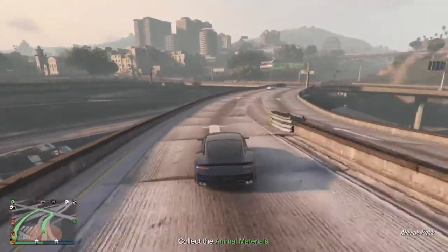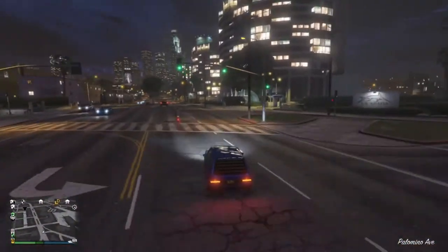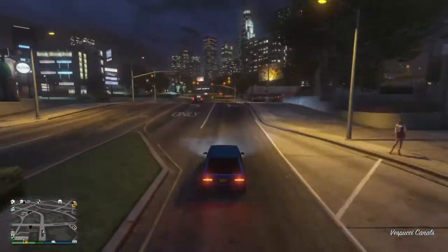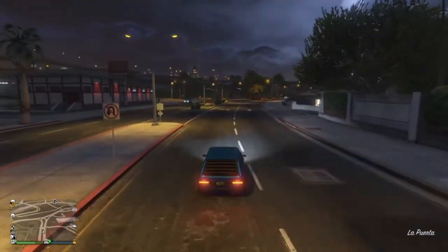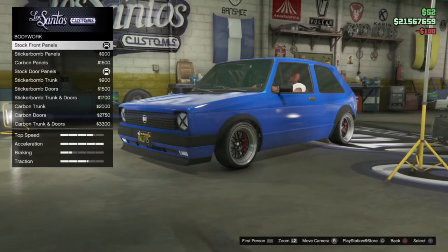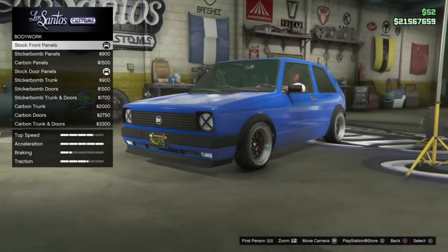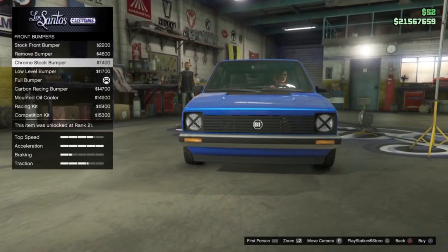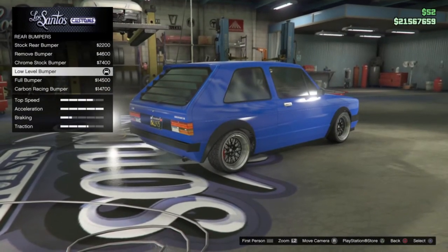At number 10 we have a brand new vehicle — the BF Club. The reason for purchasing this vehicle is because it decimates the compact class when you're doing races. It's the fastest compact vehicle in the game, looks really cool, and has loads of customization. I've put it at number 10 because not many people do compact races, and it is quite pricey at about 1.2 million. However, as I'm recording it's on discount, so now is the time to buy.